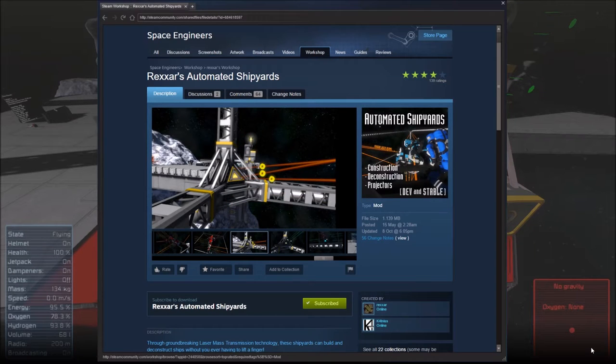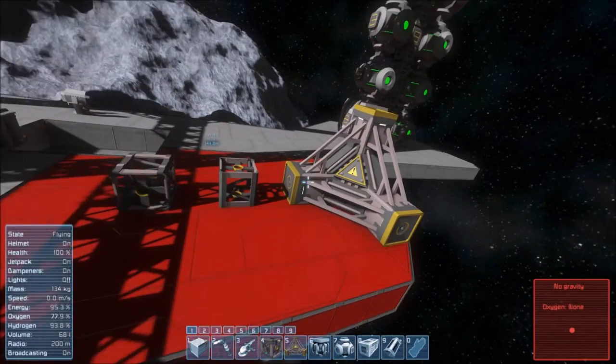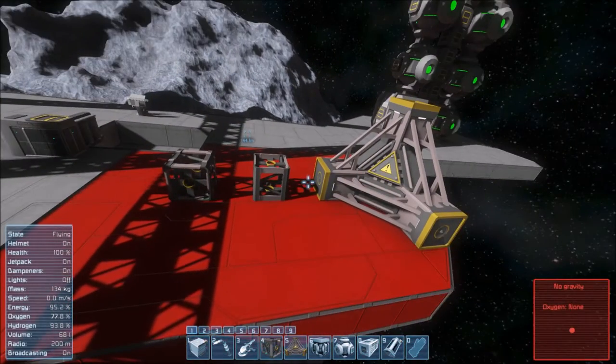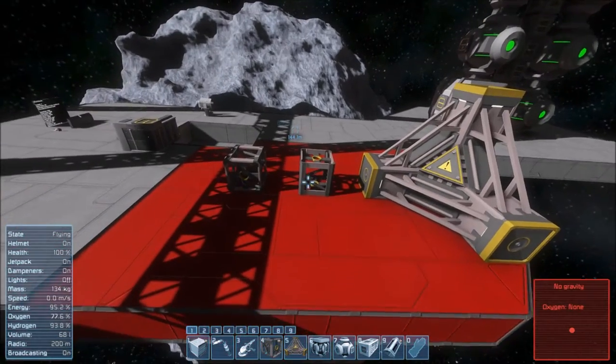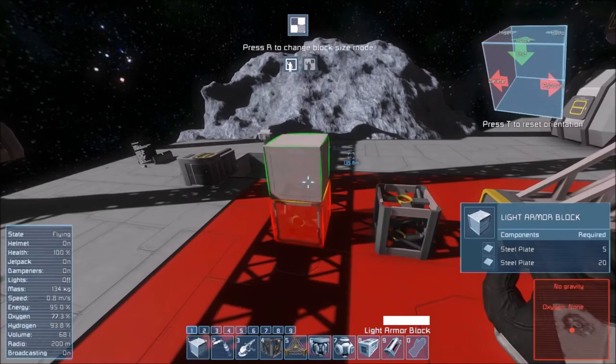Hello again everybody. I'm adding a quick one on Rexar's automated shipyards here. This is a new one on the workshop at the moment. It consists of these three different blocks here: the corner blocks, the conveyor blocks, and the other conveyor blocks — the ones you're able to attach blocks onto the side of.